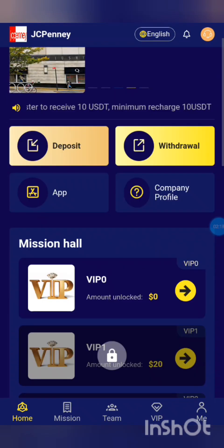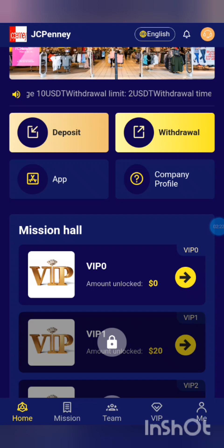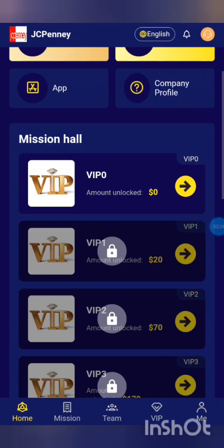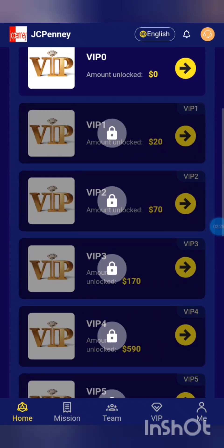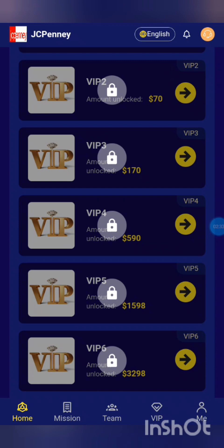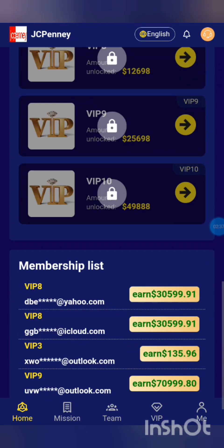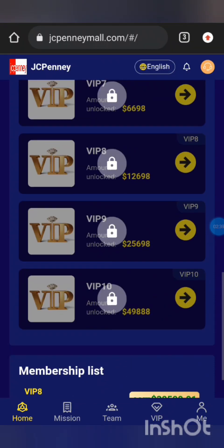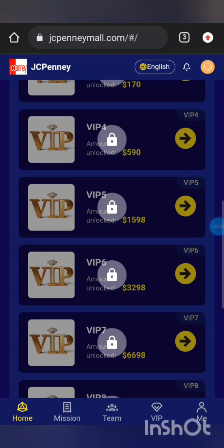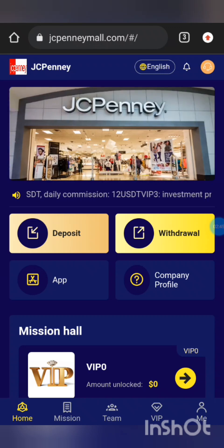We have a series of VIPs. VIP 0 is already unlocked for you, as you can see. For the other VIPs, to unlock them you have to deposit — VIP 1 is $10 and VIP 2 is $20.